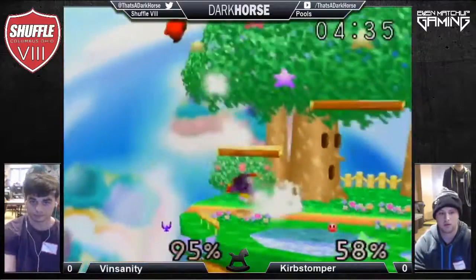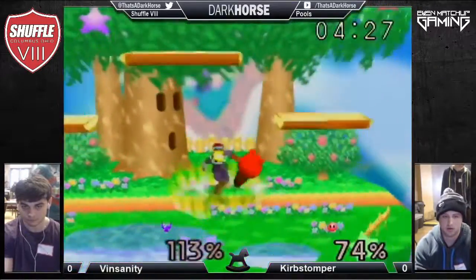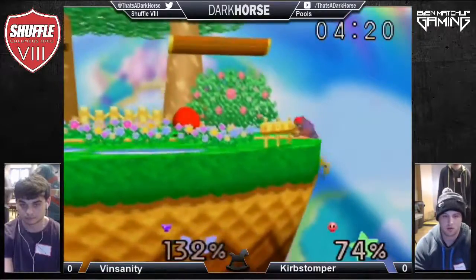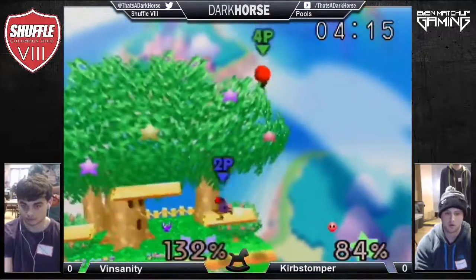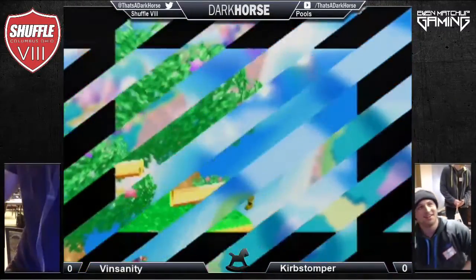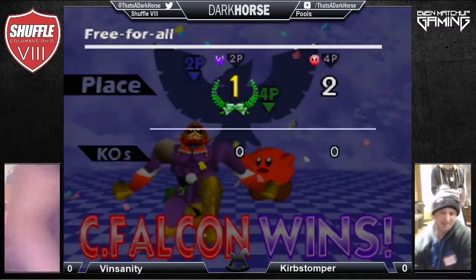Down air — this could be bad. Vinsanity back throws him off stage — this could end the game right now. After that risky play it pays off. Both these guys know that one solid hit is going to end the game. That was really close — the pause and the lock right there might have caused some disappointment, but he pulled it off in the end.